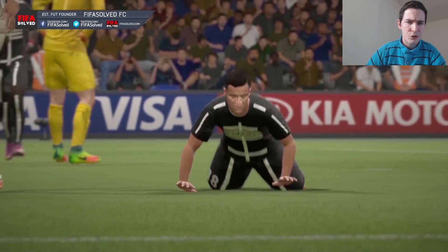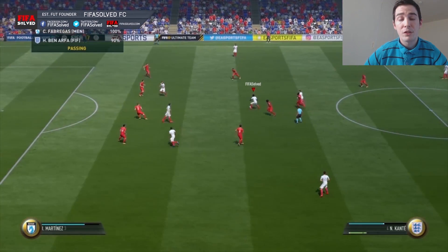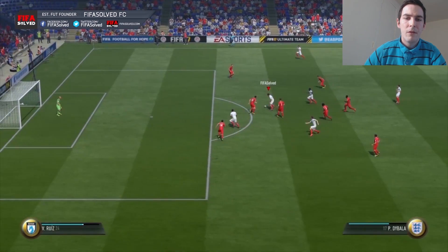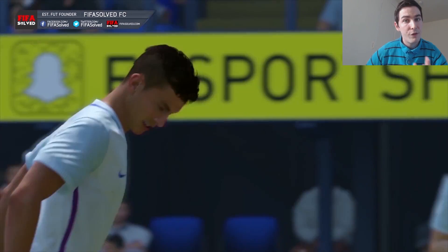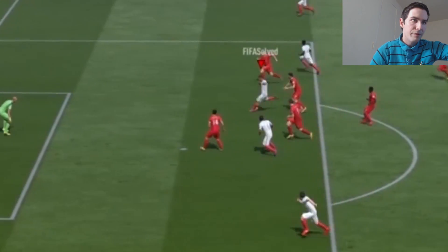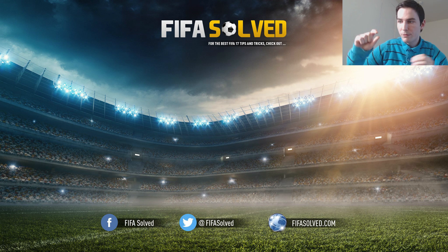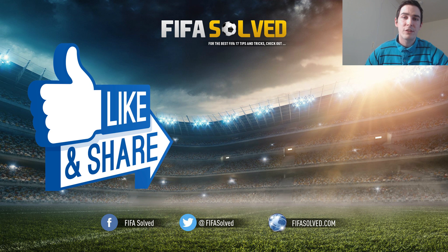As for the areas of the pitch where to use it - absolutely no doubt, 100% you want to use it in and around the opponent's penalty box. I would specifically go with inside the penalty area, but just outside the box is fine too - that's the furthest you want to do it. On the wing at the byline, or just outside the box. You can win penalties, do the defender, and straight after the scoop turn you'll have a shot on goal.